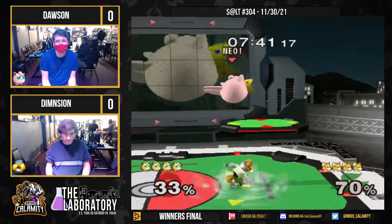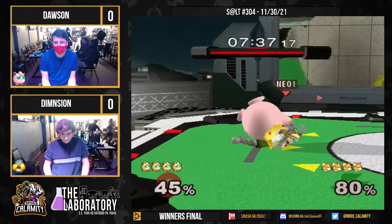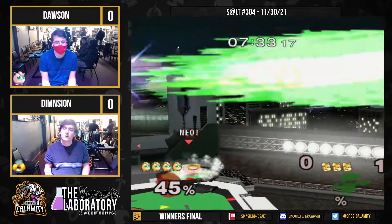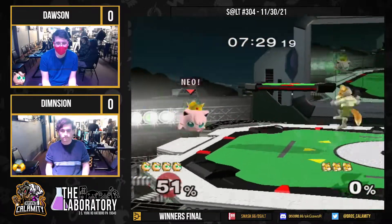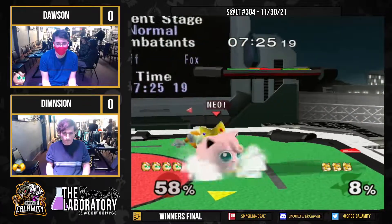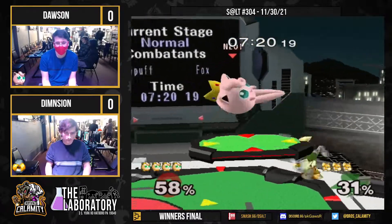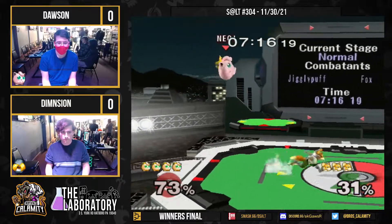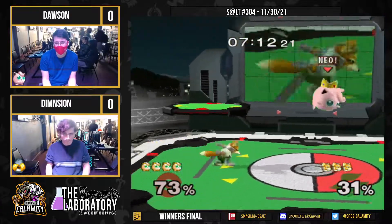Still getting hit with these stray aerials, but Dimension getting his own. Rolls into that down throw and then rolls again to get hit with that forward smash. Need to mix up his rolls. Still going for the raw rest at early percents. Dawson, my man. What a beast.